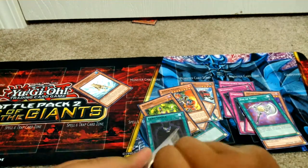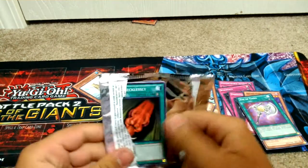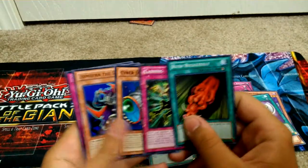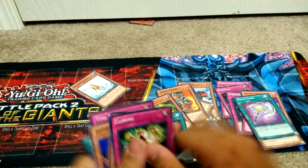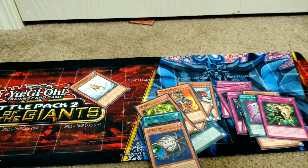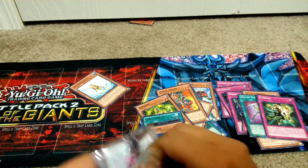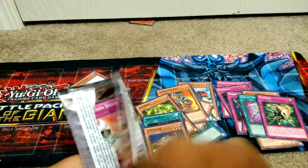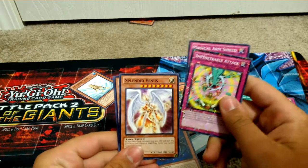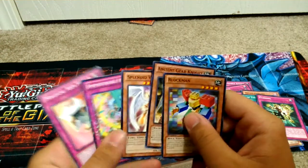We have a Raw Pack. Let's try getting this thing open. Rush Recklessly, Cloning, and Cyber Jar — another banned card that's been a rare. If I was making a tournament deck with this, I think I'd have one of the best decks. I have Treeborn, Cyber Jar, Premature Burial — I have all the good cards. Magical Arm Shield, Impenetrable Attack — that's my second one — Splendid Venus, Ancient Gear Knight, and Block Man. Got some Lego looking thing on there.